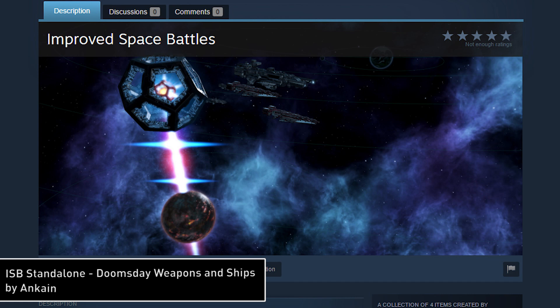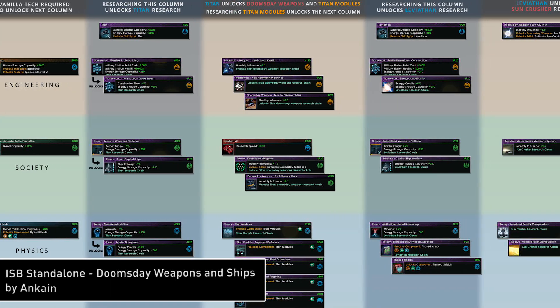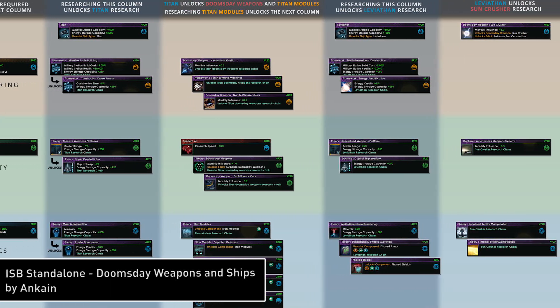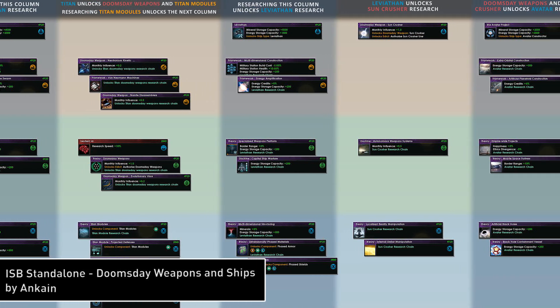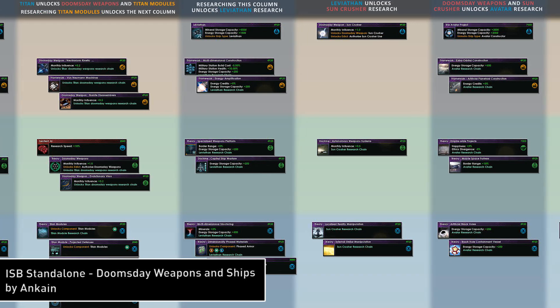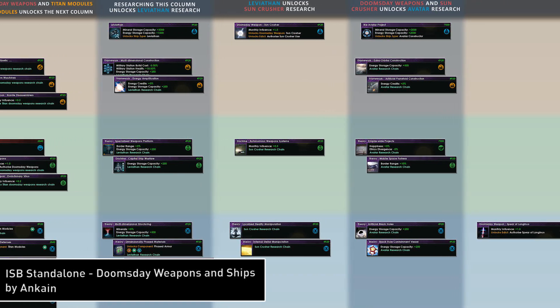Just so you know, this mod is actually baked into the Improved Space Battles Balance mod, so if you already have that one installed, you've got all this content already. It's really hard to know where to start with this mod, so I'll start right at the beginning. This mod adds a bunch of new technologies to the tech tree — seriously, it's a lot. Each one, once researched, unlocks a different ship or Doomsday device that you can use to decimate your opponents. Let's go over each one.